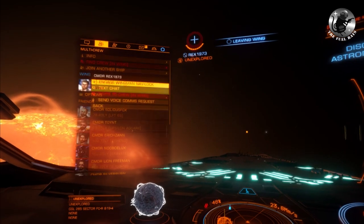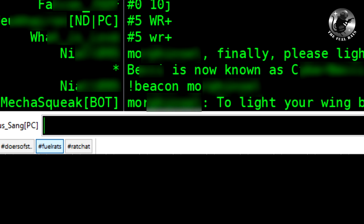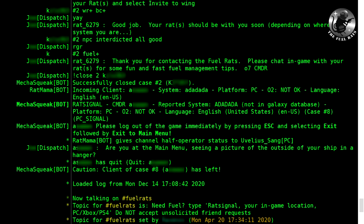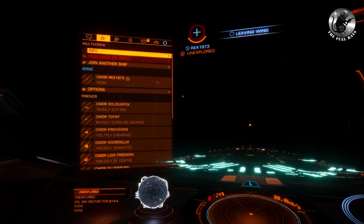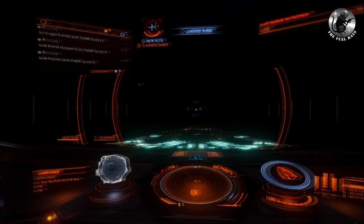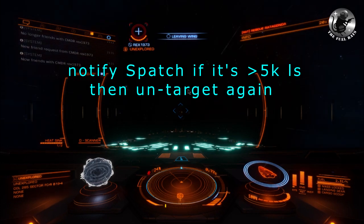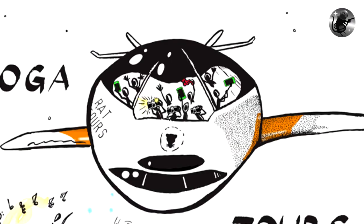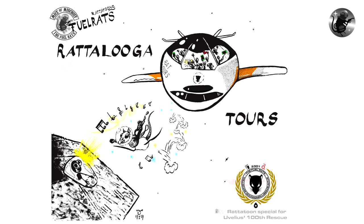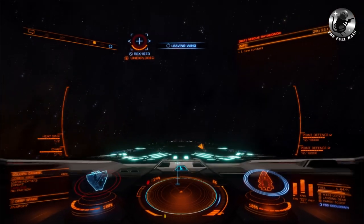When you have received the wing request of the client, accept it and tell dispatch that you have received the wing request by typing the case number and 'WR+'. Activate your nav lock on the client after you have received the wing request and are in wing with the client. Dispatch will then tell the client to light a wing beacon and you will be able to nav lock on the client's ship. Notify dispatch by typing 'BC+' and the case number, then head for the wing beacon without actually targeting it — you will see it on your HUD but do not target it, then you will be faster.